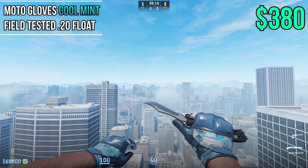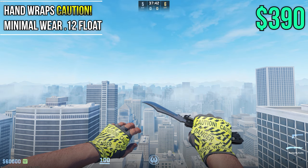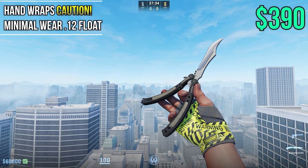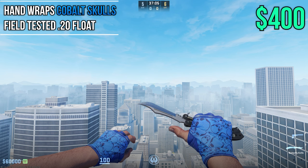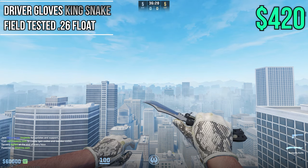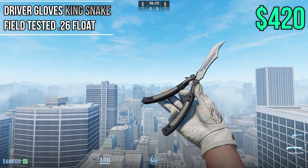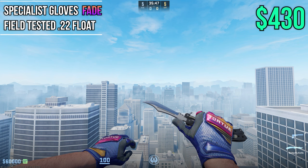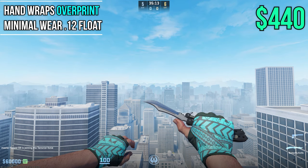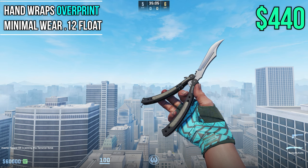Moving on we have Coolmans in Field Tested 0.20 float at around $380 — personally one of my favorite moto gloves with a super clean color scheme. And of course the Cautions in Min Wear at 0.12 for $390 — a popular choice in a nice min wear condition. Cracking the $400 mark we have Cobalt Skulls in Field Tested 0.20 — very clean blue pattern-based gloves. King Snakes come in at 0.26 for around $420 — look for a clean pattern so these look their best. Super versatile Fade Gloves in Field Tested 0.22 at $430 — very colorful and pattern based. And Overprints return in Min Wear at 0.12 at $440 — super cool cyan gloves in a very nice low float.